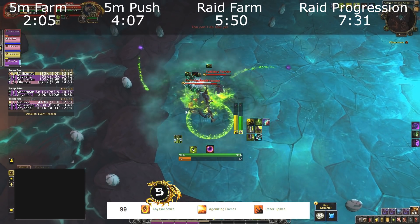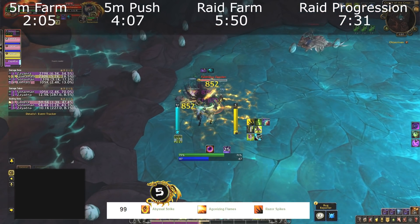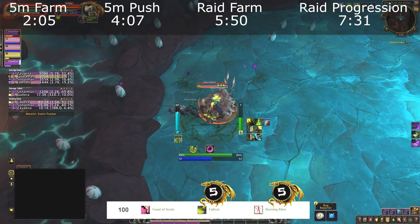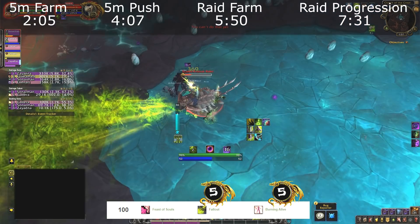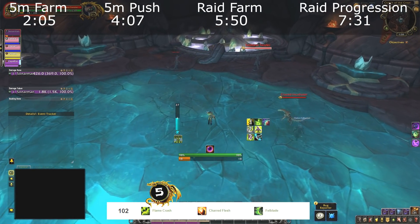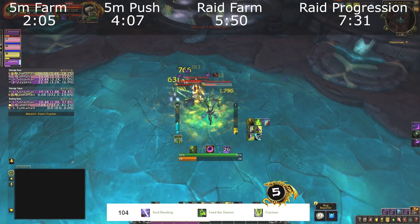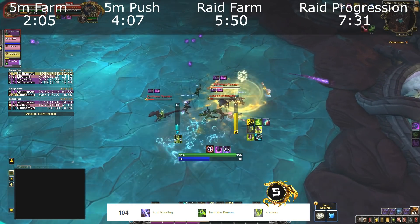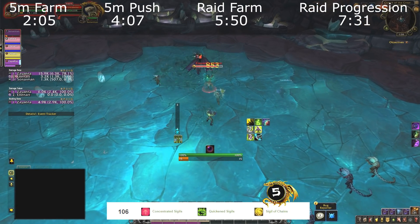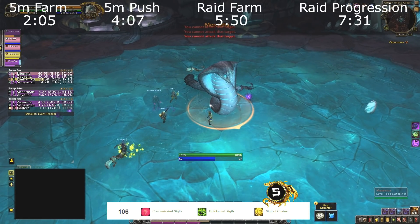For 5-man push content and higher level keys, run Abyssal Strike at level 99 for AoE threat and reduced cooldown on your main kite ability. At level 100, Burning Alive turns Fiery Brand into an AoE debuff for tougher trash pulls, or run Fallout for increased fragment generation if you prefer high-damage-taken for high-HPS gameplay. At level 102, Flame Crash passively increases AoE DPS and threat since you're already using Infernal Strike. At level 104, Fracture provides consistent soul fragment generation for Spirit Bomb and Soul Cleave. At level 106, Sigil of Chains is a big AoE grip that interrupts casters and ranged mobs — very valuable for high-level keys.